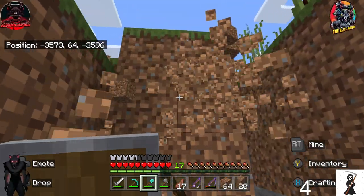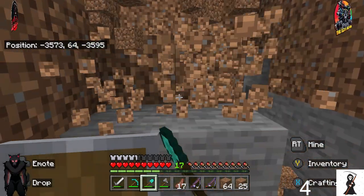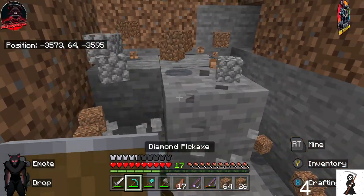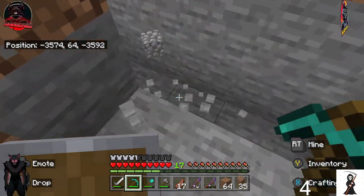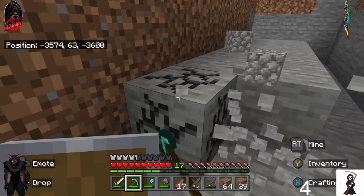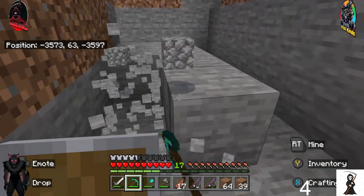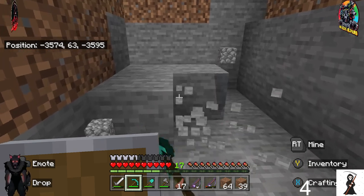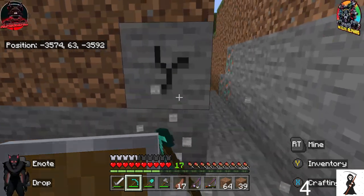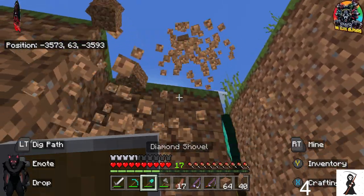We also need to find a mob spawner. Remind me what a mob spawner is again — it's where the skeletons, zombies, and spiders spawn. It's where I get my XP farms from. Do you remember on My Otherworld? Where you just sit there, they die, they give you XP, repair your tools.